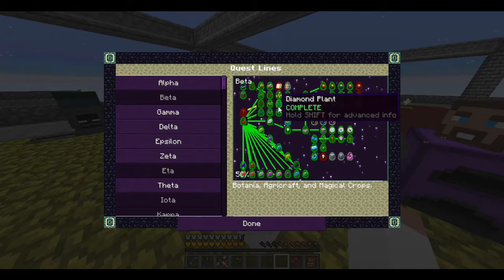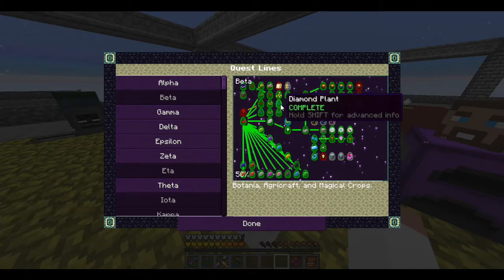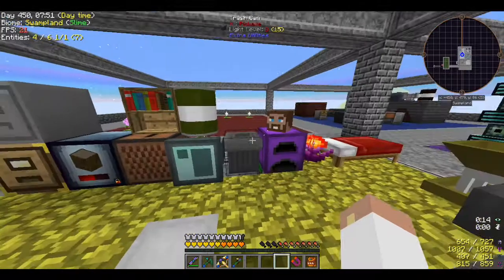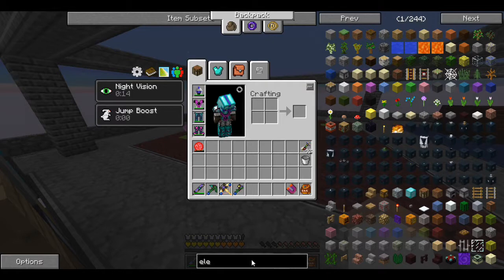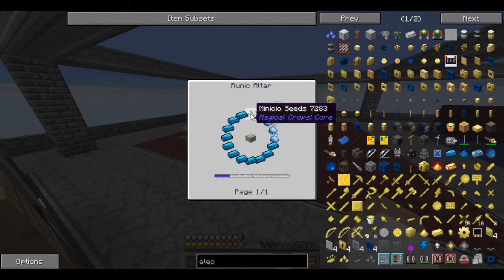In the meantime I made the diamond plant, emerald plant, and iron plant. I had started recording but had an audio issue, so I had just finished claiming loot chests and done the electrotine seeds. I'll put the clip in with voiceover because once you get into those seeds it's no longer simple stuff.